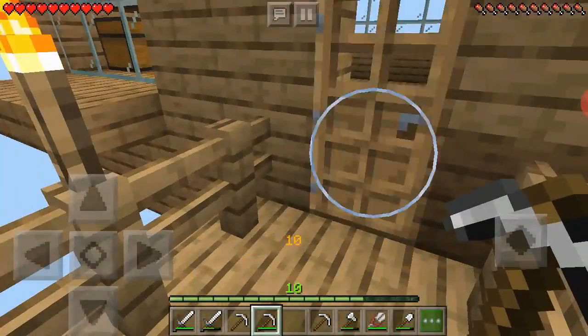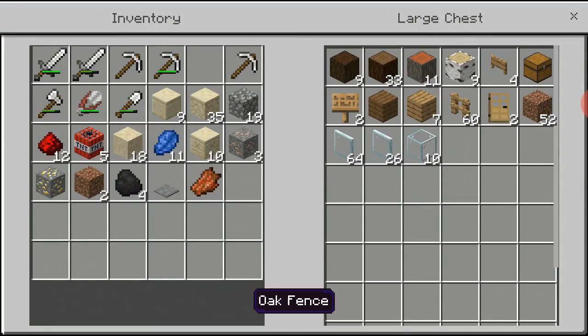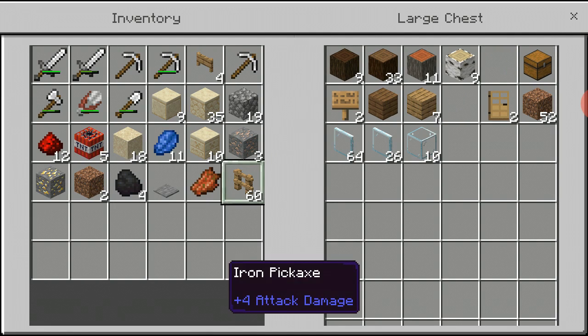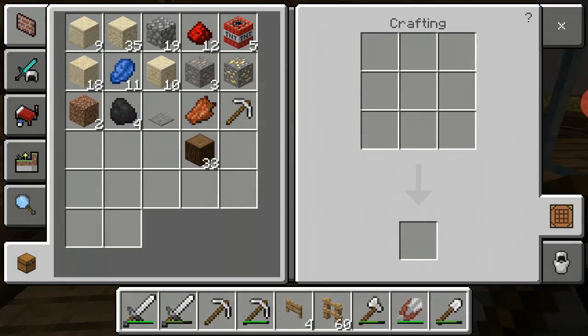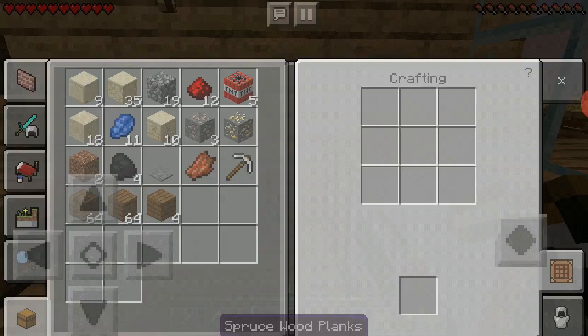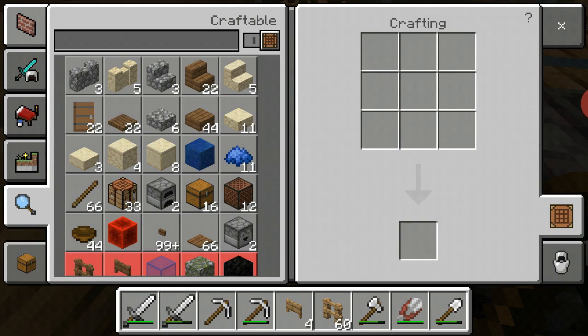I'm just gonna start building my mob farm. I've got a few gates, a fence. I can use wood - maybe I'll use this wood. I'm really low on normal planks. I'm gonna make all those into planks, it's gonna take a while. That's another way to save my wood - I can sort of make it into slabs, which are less thick.